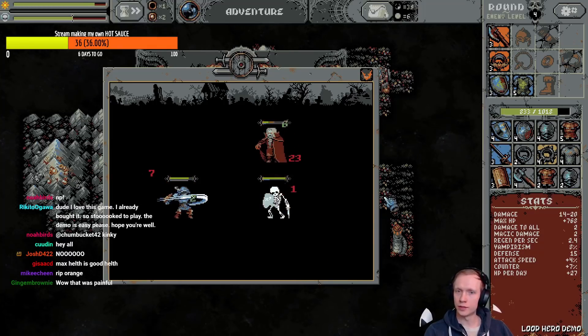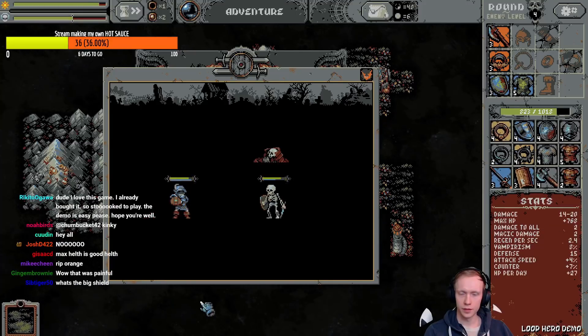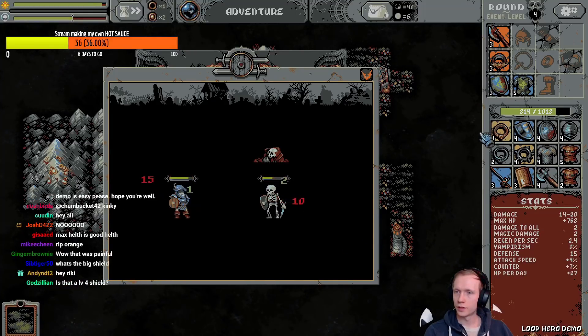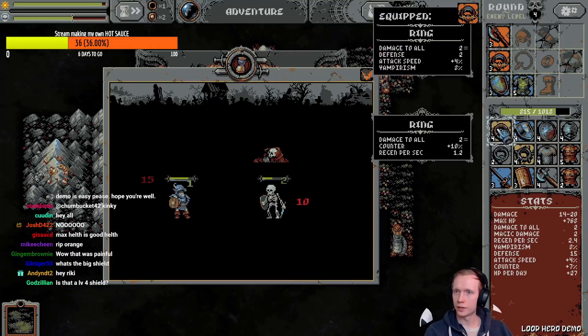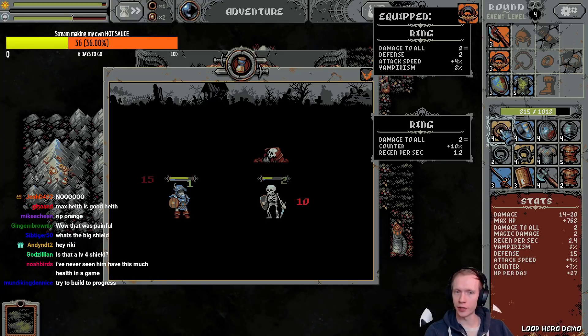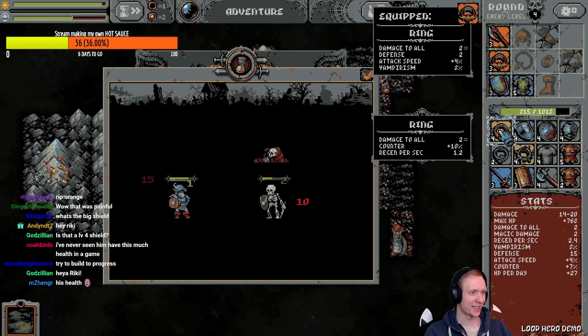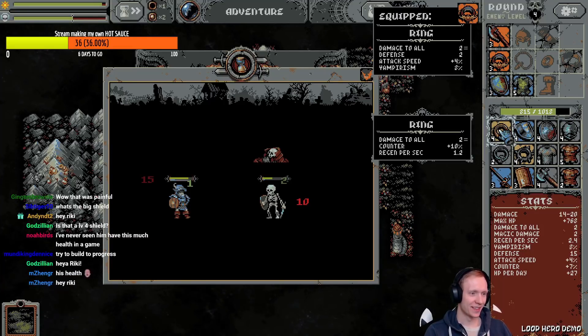Look at my health — we're tanky! We need a better shield. I almost wish it didn't pause when I moused over things — maybe it's an option. Sometimes I just want to read while the combat's going on. I wonder if there's a no-pause thing.